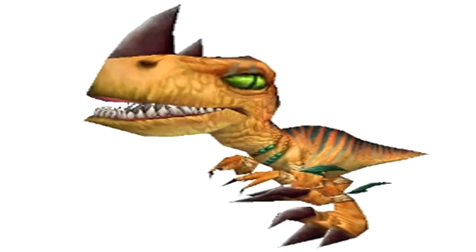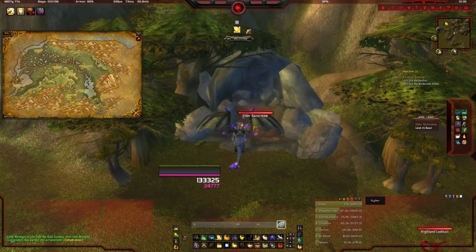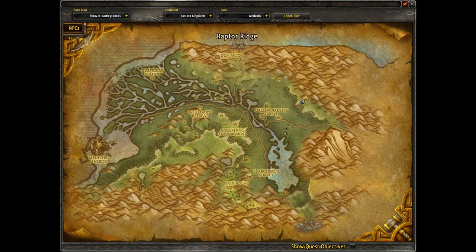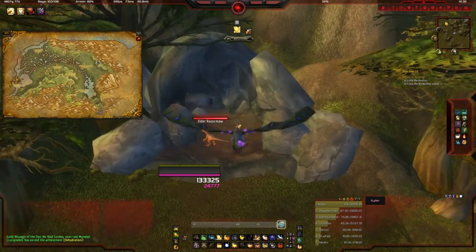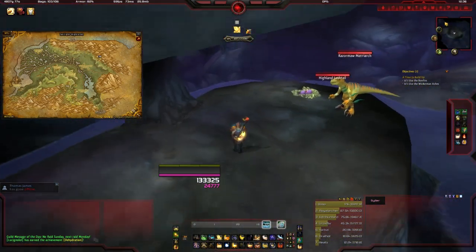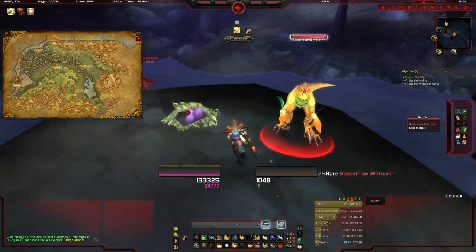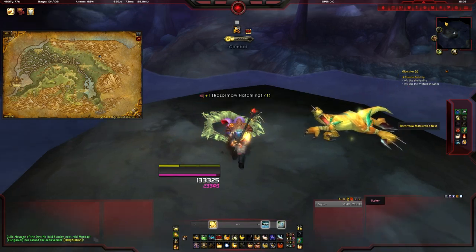The next one to cover is the Razormaw Hatchling, and this is found in the Wetlands in a cave — there's only one spot for it. If you come to the Wetlands you'll see the cave I'm at now, which is Raptor Ridge. Inside the cave there will be a sort of peak, and on this little peak you'll find the nest. This is the only place in the cave that the nest can spawn, so if you're looking for this one specifically you only have to camp in one place.